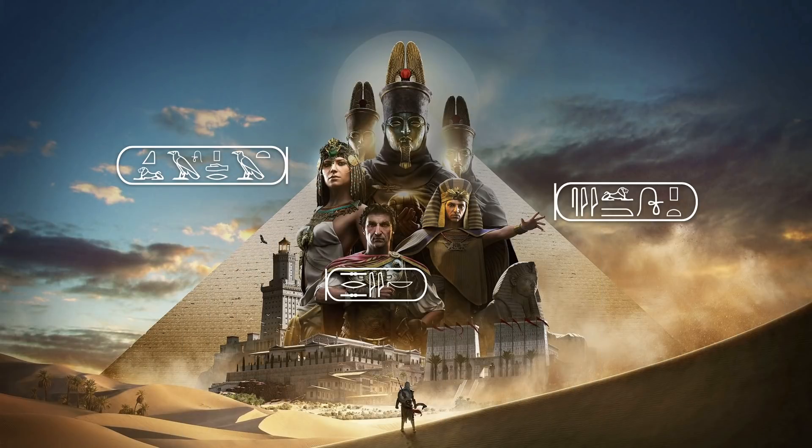Assassin's Creed Origins begins in the year 59 BC. At that time, Egypt is under the control of the Ptolemies — specifically Cleopatra VII, who is Cleopatra the Great, and Ptolemy XIII. They're vying for control over the country, and then Julius Caesar enters the scene. He and Cleopatra have a relationship, and after this the Romans gain control of Egypt and it becomes a Roman province.